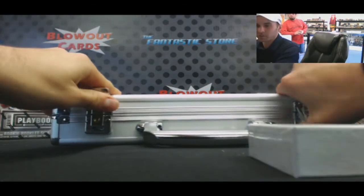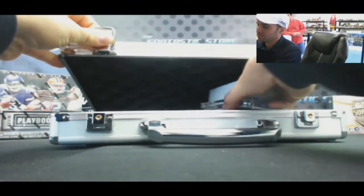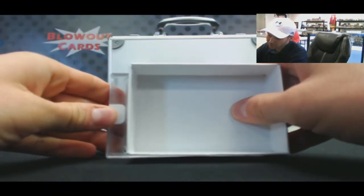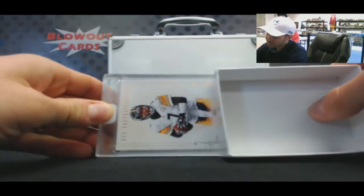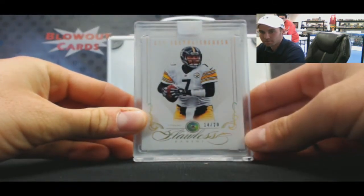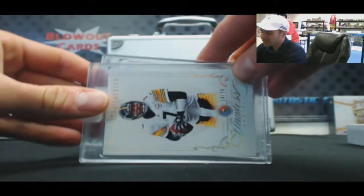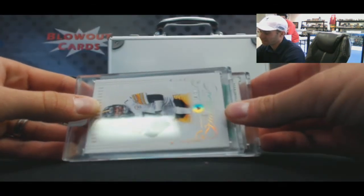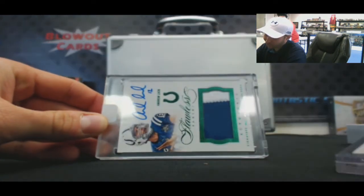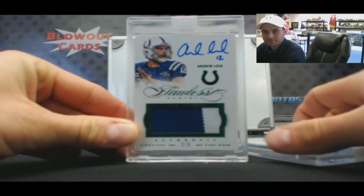Alright, moment of truth, here we go. We will start off with — oh, it's a good name, Diamond, 14 of 20, Ben Roethlisberger. Noice. And our hit — oh, it's an Emmy here. Two of five, Andrew Luck, two color patch autograph. What a case, man. Nick says luck please.